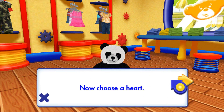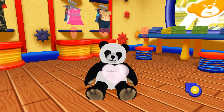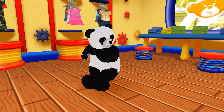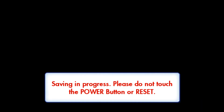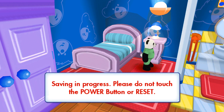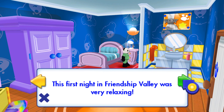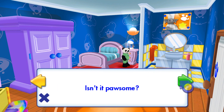Now, choose a heart. That's it! Now you're ready to explore Friendship Valley! The first night in Friendship Valley was very relaxing. You must remember to thank Mayor Baramy for building you this condo house. Isn't it paw-some?